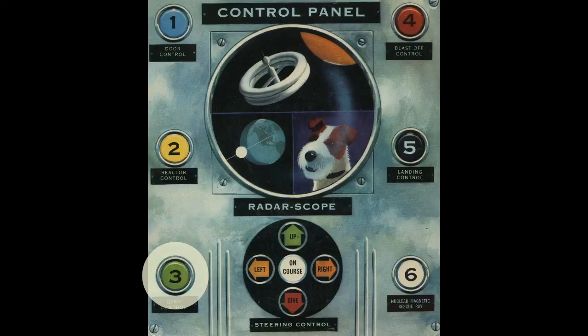Stand by. Your gyros are now stabilized and you are ready to press red button number four, blast off rocket control. Stand by. Are your rockets working? Then stand by to check black button number five — the landing rocket that will slow your ship to the ground.